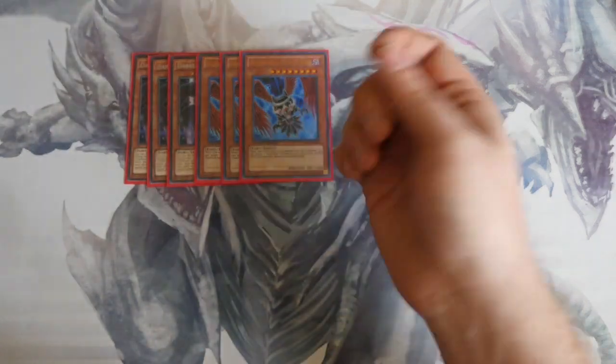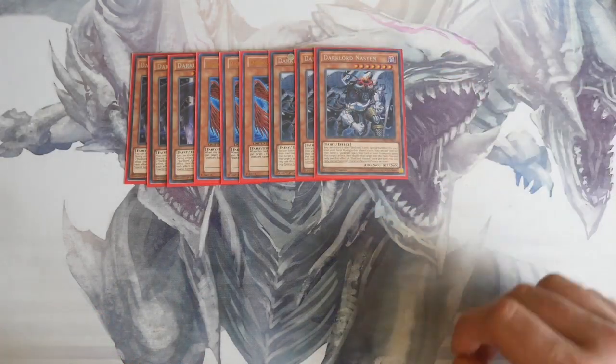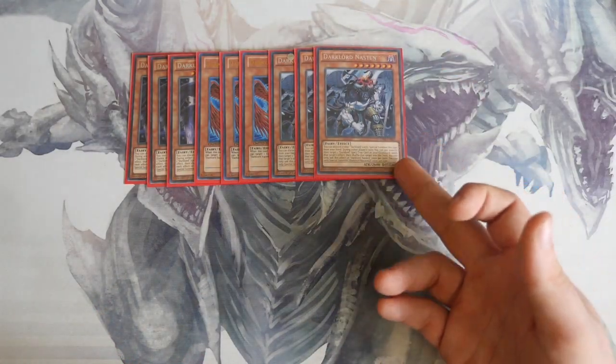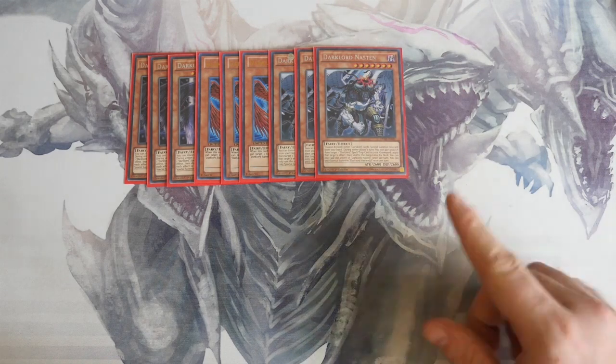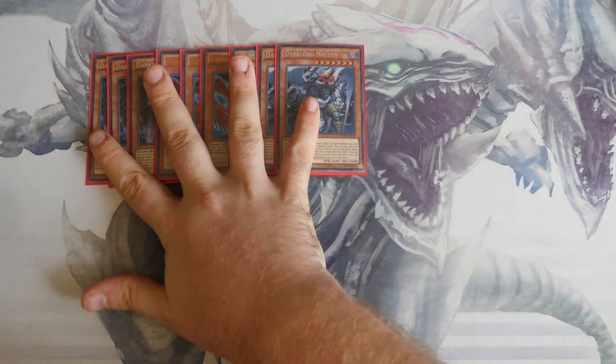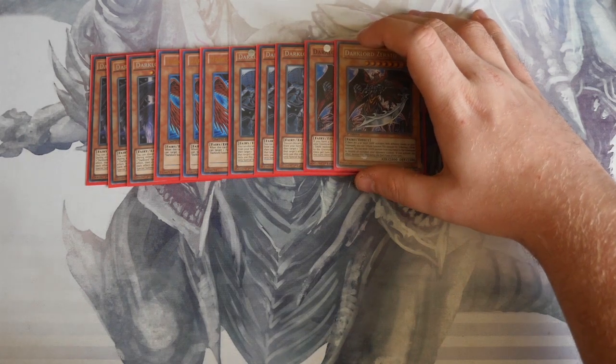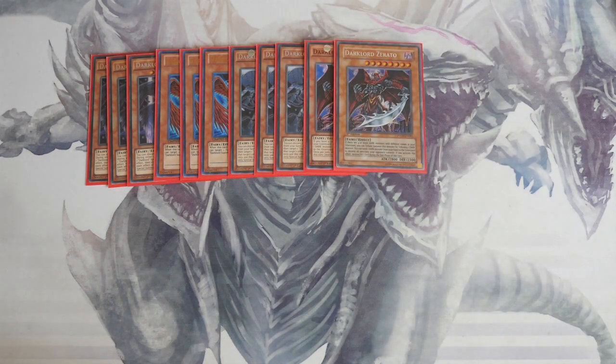Triple Dark Lord Nasten — you discard two other Dark Lord cards to special summon this card from your hand. During either player's turn, you pay a thousand life points and apply a Dark Lord spell or trap card effect, then shuffle it back in. Double Dark Lord Zerato — some people are playing this at three, which is completely fine. It's also a great Trade-In target.